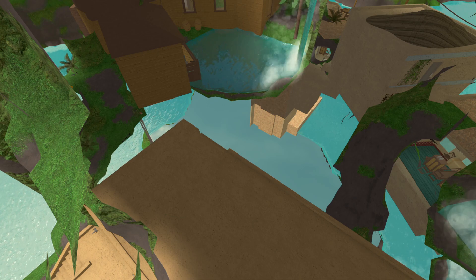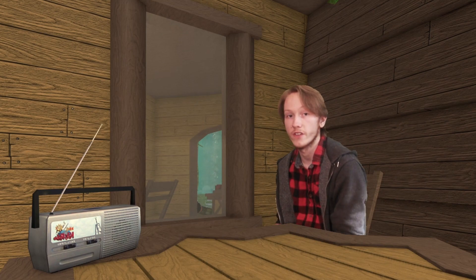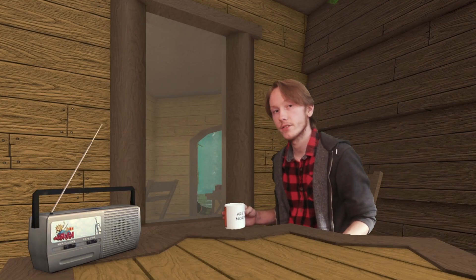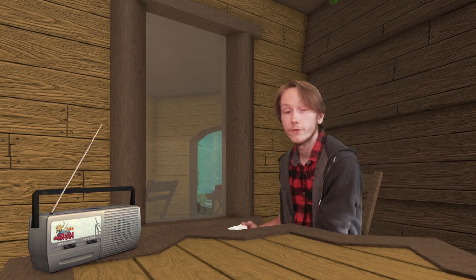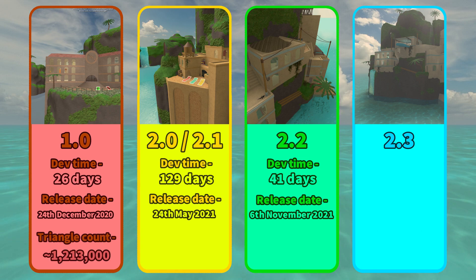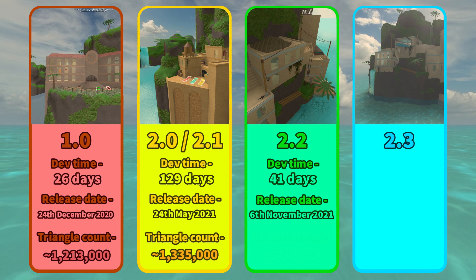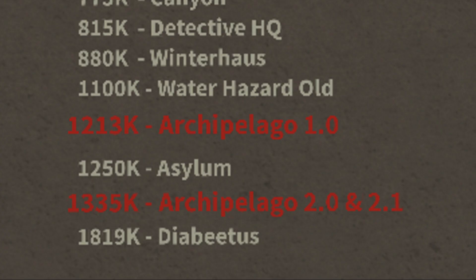A few months after 2.1 had been out, I started working on 2.2, which was all about optimization. You may recognize 2.2 with its signature cave — it wasn't in 2.0 or 2.1. Hero's Band 2 is a community member whose computer is not the best. Years ago he'd constantly tell me Archipelago was too laggy, getting on average 25 fps. After 2.2, his frame rate doubled to 50 fps. How many tris did I manage to scrape out? Version 1.0 had 1.213 million. Version 2.0 and 2.1 sat at an all-time high of 1.335 million. But 2.2? 576,000 — putting it 11th out of 26 maps for triangle count.